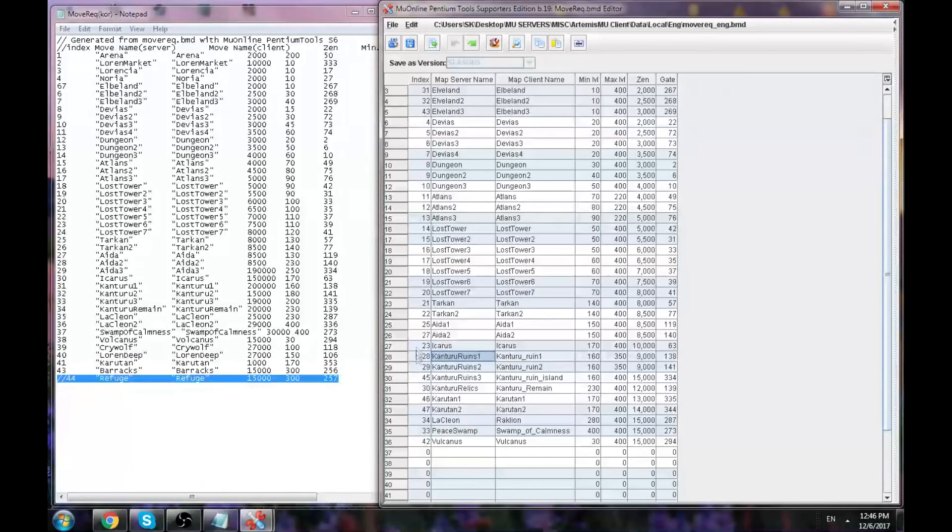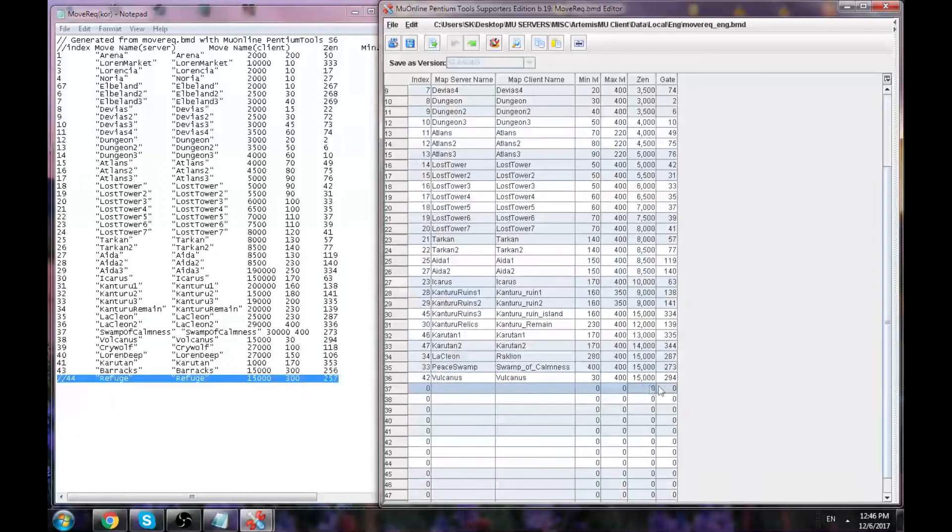To prevent movement to a map and also remove it from the list, if you have the map here — say gate 44, Refuge, requiring 500 level, 15,000 zen — and you want to remove it, just remove everything and make the values zero or something like that, so it will not show anything.